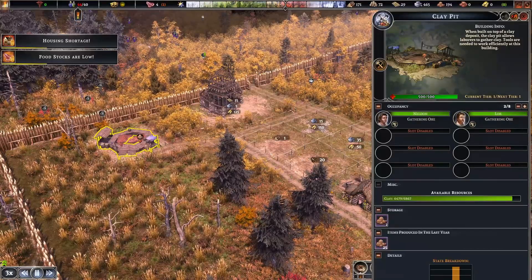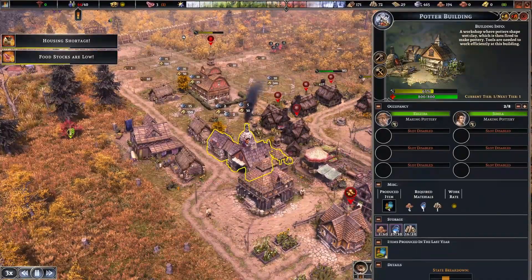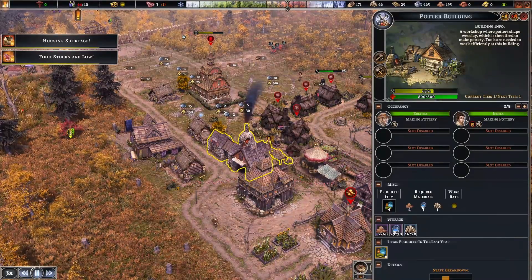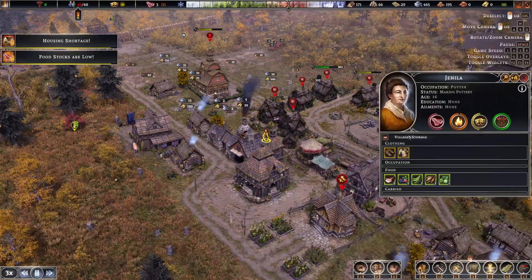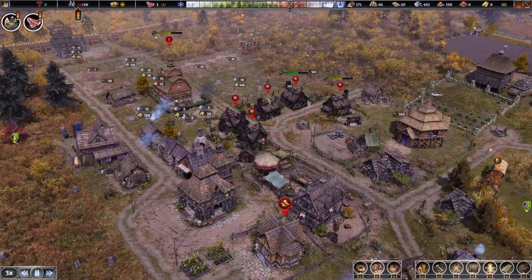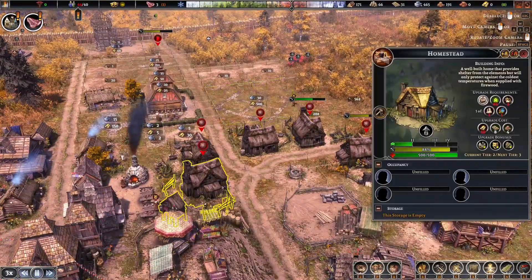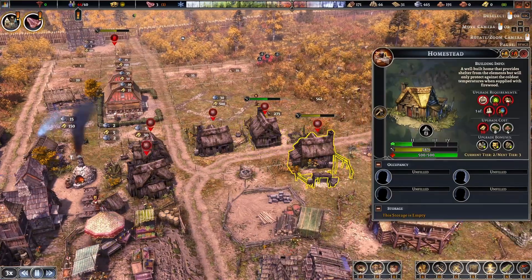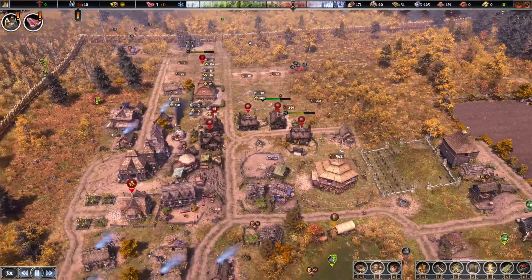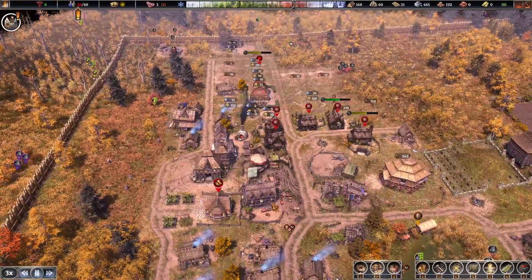I want to make sure I've got clay. I've only got two clay at the moment, so adding more people is not going to help improve that situation. If I can get gold, I can build this large park, and then that should make all these abandoned homesteads more desirable so people want to live here. Because that's really annoying right now.